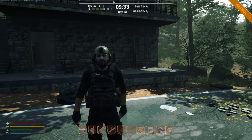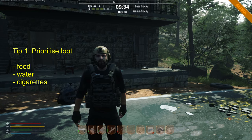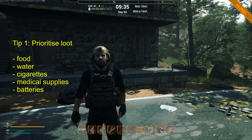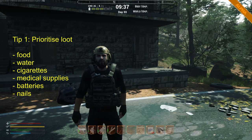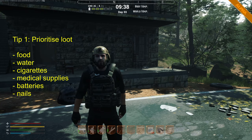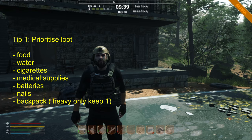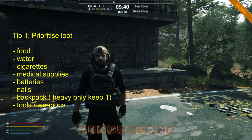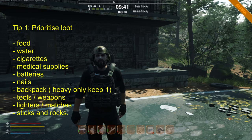What I would suggest you prioritize at the start: food and water, cigarettes — you can buy things with them at the ATM later on — medical supplies, batteries (this game is dark and you will go through batteries), nails (you will need lots of them later, so start collecting them now), backpacks (compare them for weight capacity), tools, weapons, lighters, matches, sticks, and rocks. These are the main things that will get you surviving at the start.